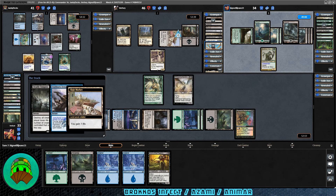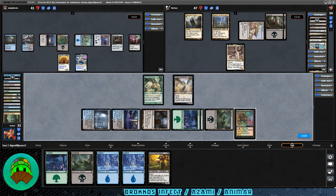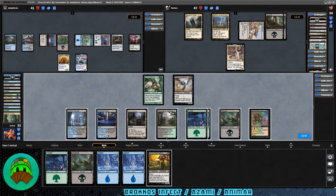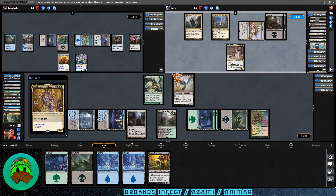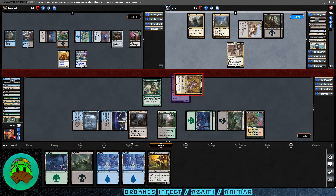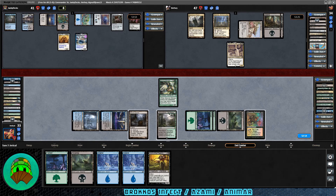Skullbriar tends to be a very eggs-in-one-basket kind of commander. Our turn — we get Woodland Cemetery. Let's play it and risk playing our commander, although Garuda probably has a counterspell. We mutate Brokos on top of the Whispering Specter — that way it's a Trample 6/6 Flying Infector. Let's go to combat and attack the Garuda player. Flying, Trample, Infect, go! Damage is good. We may sacrifice it to have them discard cards, since they have 6 or more infect counters — they only have 3. We won't return Brokos to the command zone since we can mutate it from the graveyard.